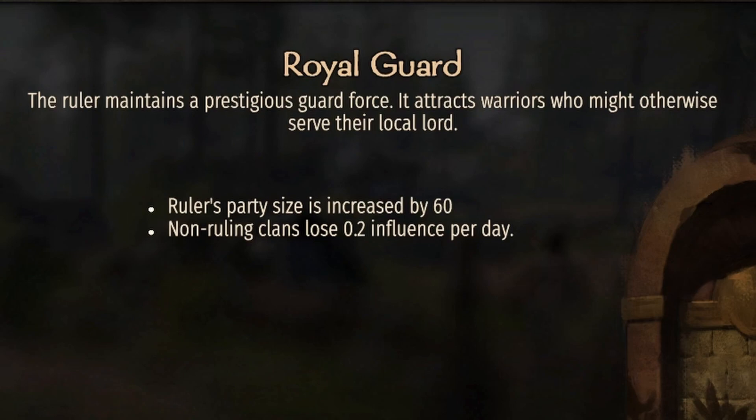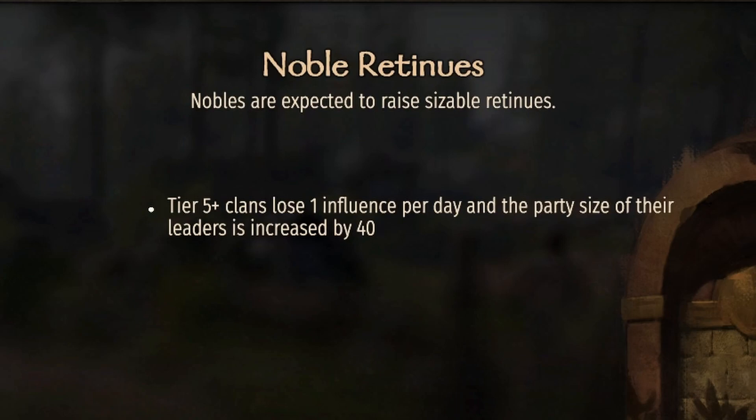Royal Guard: the ruler's party size is increased by 60. Non-ruling clans lose 0.2 influence a day, which is virtually nothing, but you are going to get 60 added to your party size. Noble Retinues: tier five plus clans lose one influence per day and the party size of their leaders is increased by 40. You're going to lose that little bit of influence — you might want to do this a little bit later — but you're going to increase party size by 40.